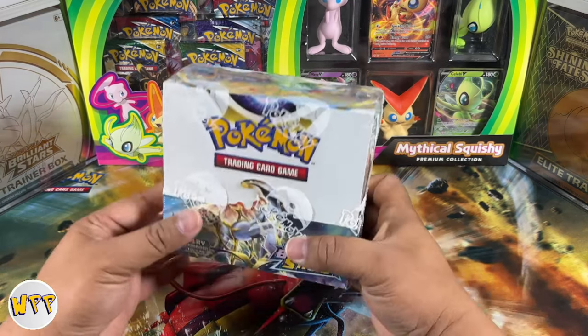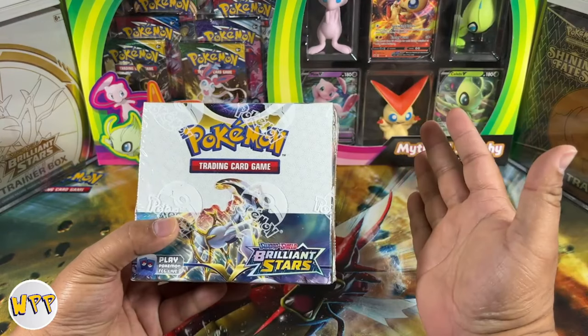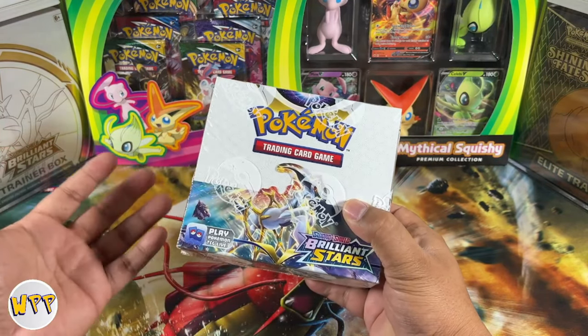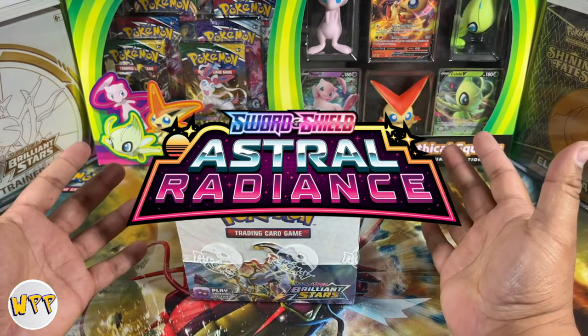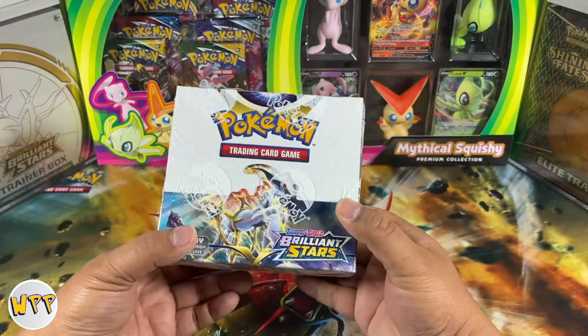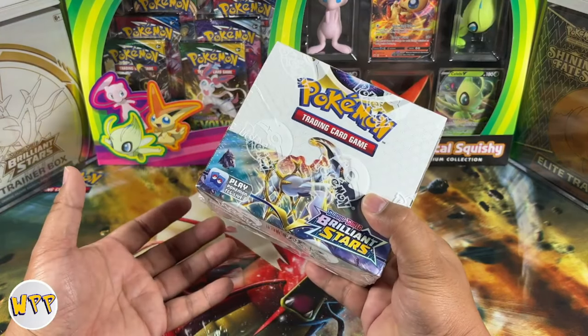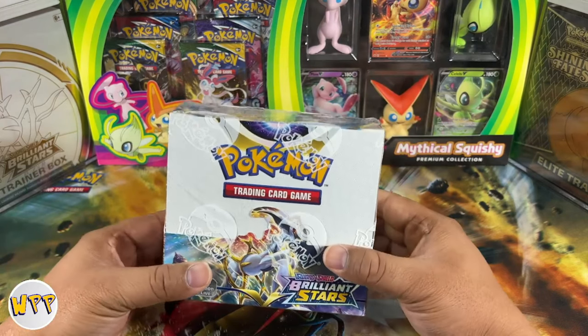Hey everybody, welcome to another episode of We Play Pokemon. Today we are going to give Brilliant Stars a proper send-off because we are six days away from Astral Radiance making its appearance. What other way to give Brilliant Stars a proper send-off than by opening a booster box of Brilliant Stars? We haven't done one on this channel in a long time, so let's go ahead and crack into this.